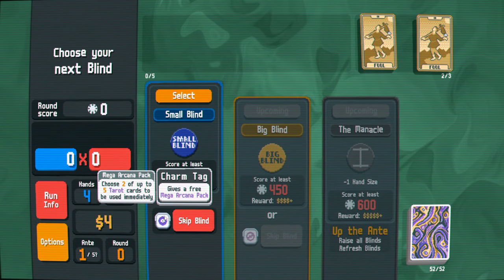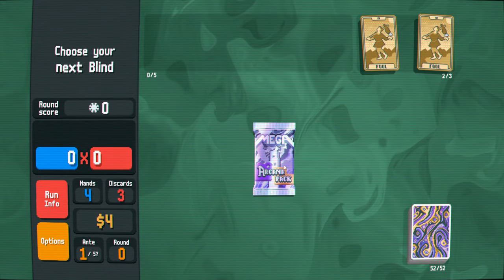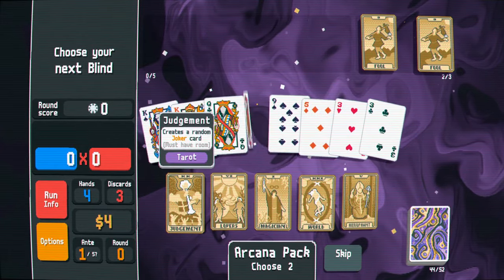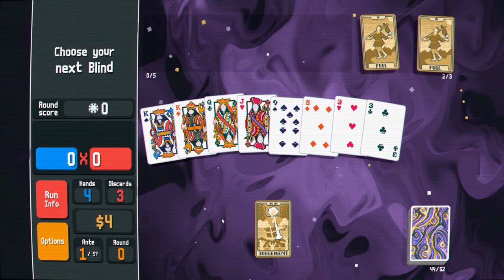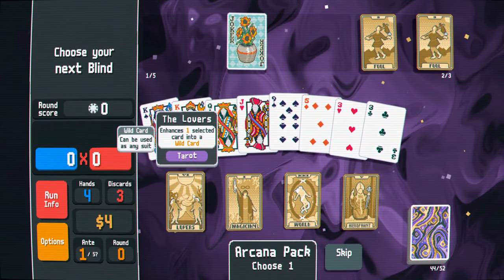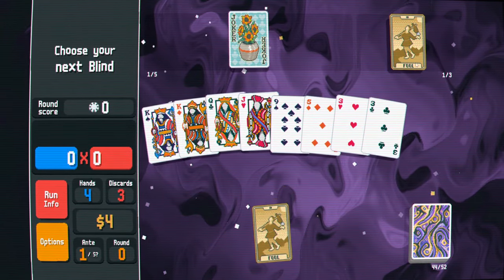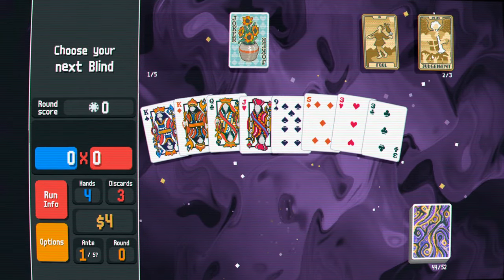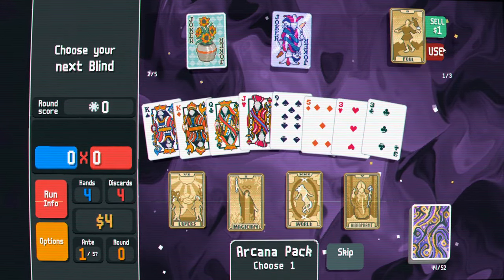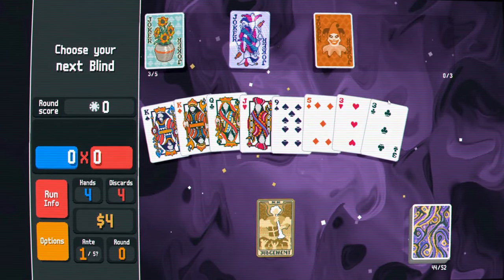We're probably going to skip this blind to get the charm tag, because we get to choose two of five tarot cards to add. Create a random joker card? Sure, that actually seems pretty good. Wild, lucky — going to spin it. We're going to do this and just get three jokers right off the bat. And he's got foil? Oh my gosh, that is actually really good.